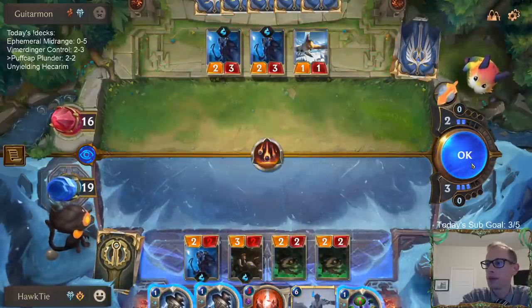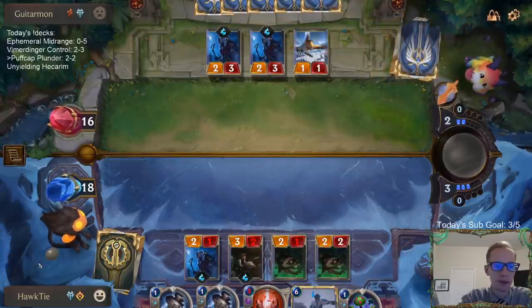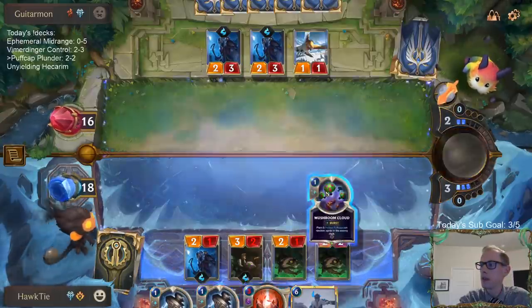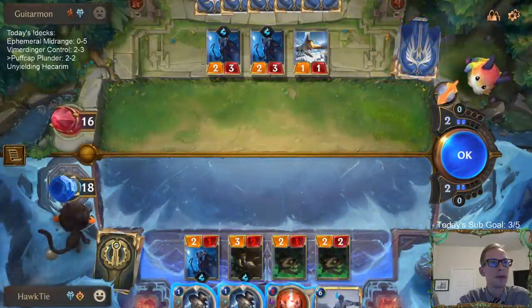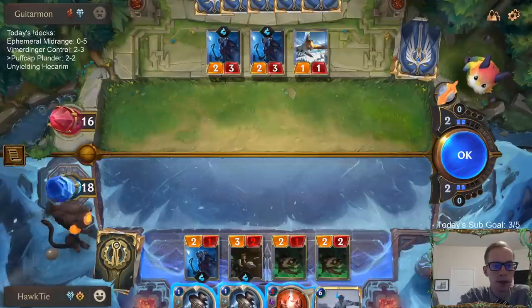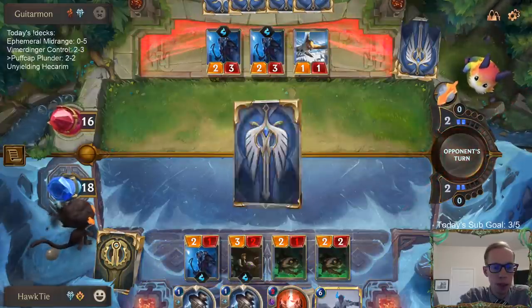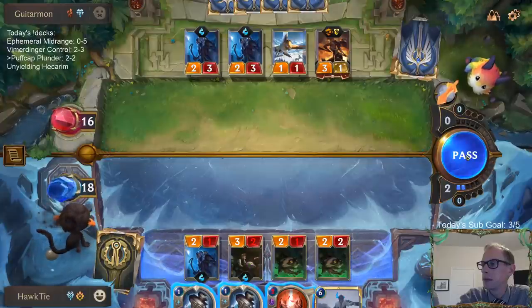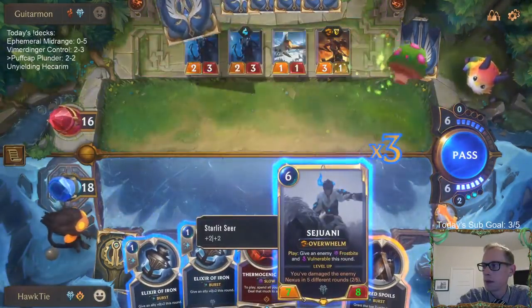That's unfortunate that it's doing damage to me, turning on plunder. They got another Pilfered Goods. An auspicious season. Leveled up Teemo. Three Puff Caps — that's a lot of Puff Caps. Obviously my worst case scenario is they have their own Sejuani — hopefully not.